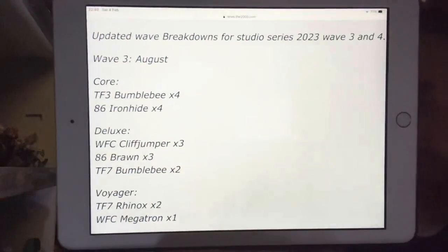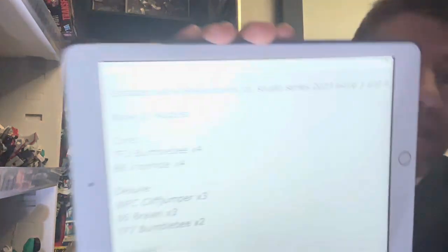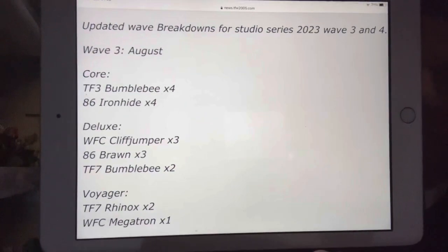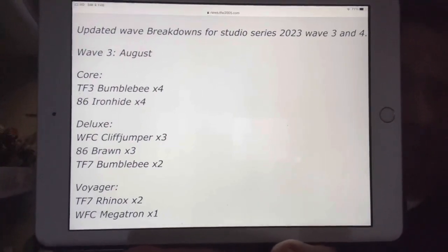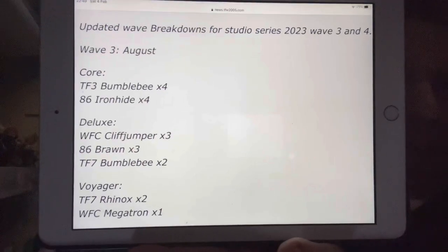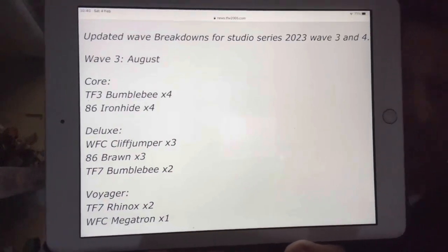Not only has JT Prime got Legacy Evolution, he's also got updated breakdowns for Studio Series as well. So for the movies: TF3 Bumblebee — TF3 was Transformers Dark of the Moon — I'm imagining it's just going to be a redeco of the Laserbeak figure. Studio Series 86 Ironhide core class will just be a redeco of the Ratchet War for Cybertron. Cliffjumper — we believe this is related to the game, not the most recent ones. SS86 Brawn at deluxe is the most exciting one standing out for me. Then we've got a TF7 Bumblebee — that's the new movie — along with Rhinox and a War for Cybertron Megatron.